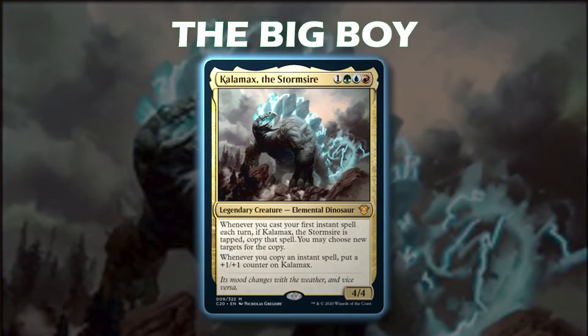There are two ways you can win with this commander. He begs to be a combo commander. Kalemax reads: whenever you cast your first instant spell each turn, if Kalemax the Stormsire is tapped, copy that spell. He may choose new targets for the copy. Whenever you copy an instant spell, put a +1/+1 counter on Kalemax. Some people are talking about making him infinitely large and then winning through combat tricks or cards like Thud or Fling.